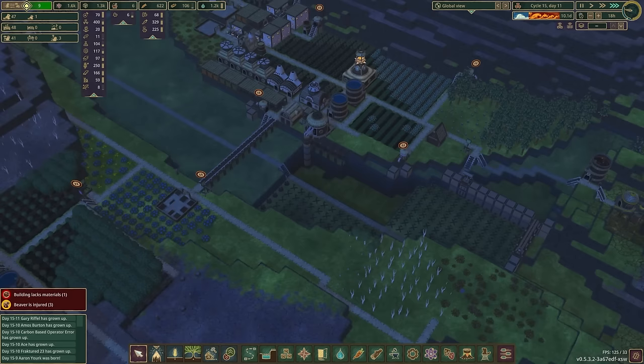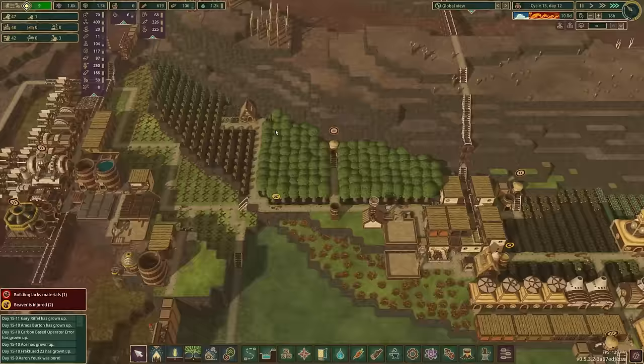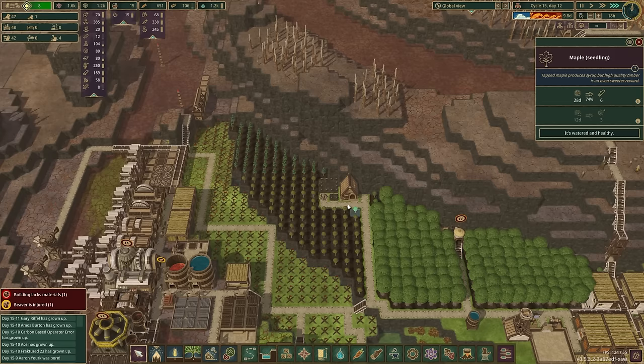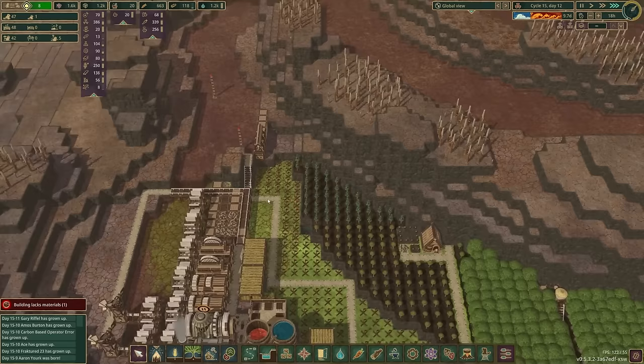It's very important for us to be able to store as much water as we possibly can, over here and over here too. Honestly, I should probably be doing this first. Did I take away the path here? No, I did not. These trees — oh, some of these are actually almost grown. But they're going to take another 12 days to get the syrup. So that's to be expected. These are a little bit older, and we're looking pretty good here.